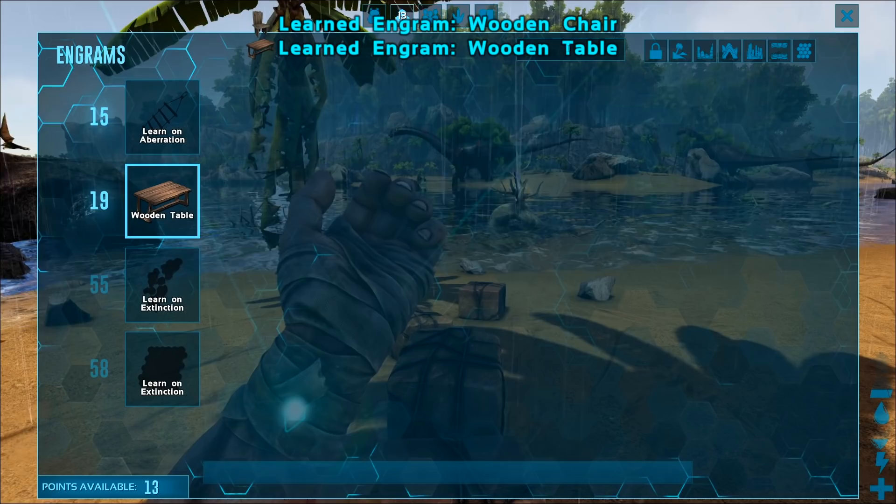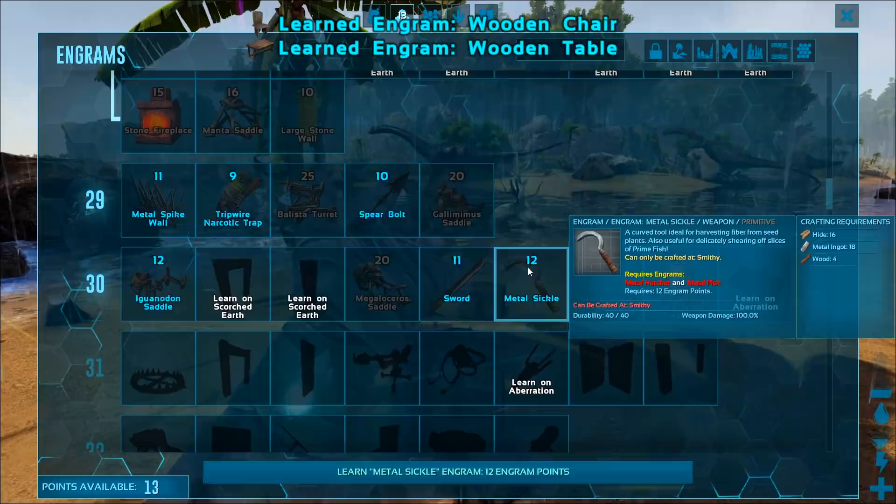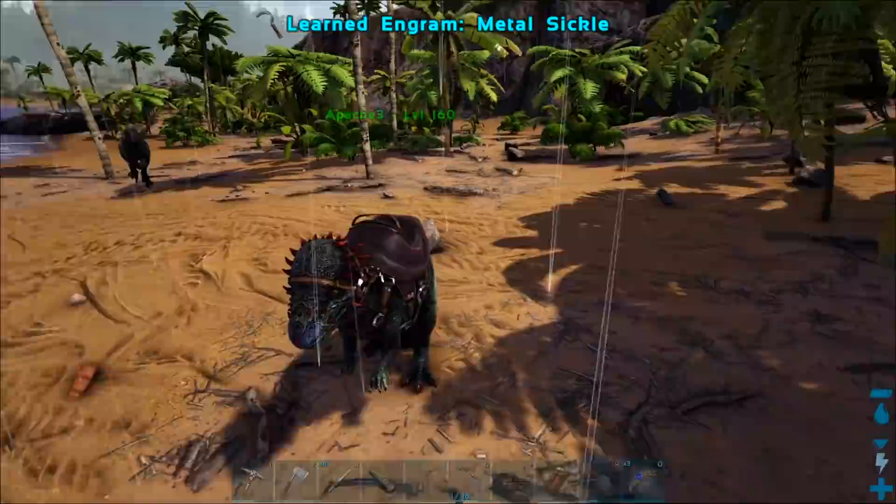Table. Boop, there we go. Oh wait, that was a prerequisite — a chair. And we've got 13 points left over. Level 30 — we can get a sickle! Yeah, a sickle is great for getting fiber.